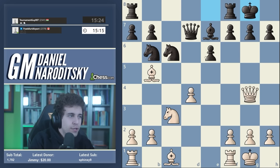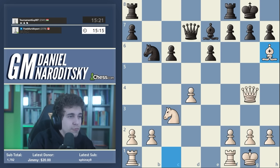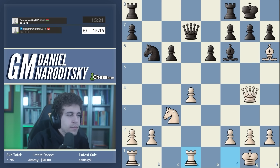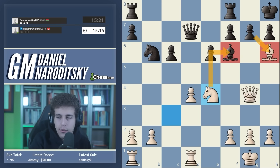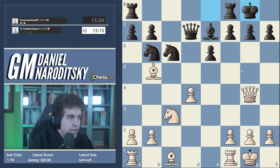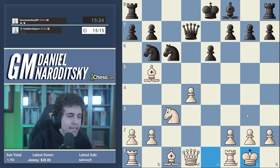Knight defends the queen, queen defends the pawn, and white's queen is hanging. So you have to start with bishop takes c6 - this is a move people often forget. You take the knight first. Black typically takes with a pawn, can also take with a queen - it doesn't really matter. White plays bishop h6 forcing bishop f6, now you play rook fd1 and you basically pre-move knight e4. Even if black steps away from the pin you can still play knight e4.